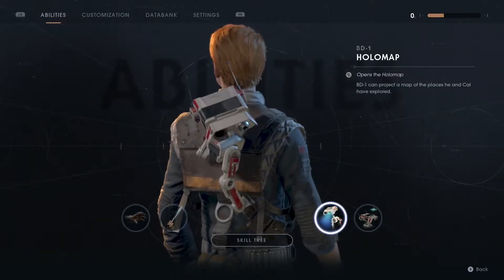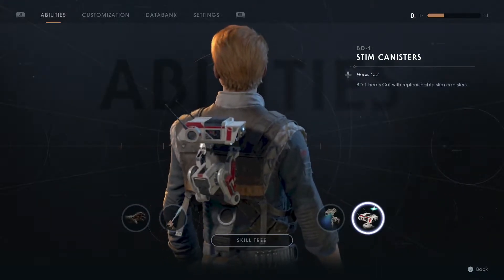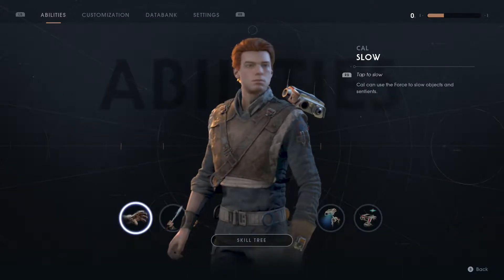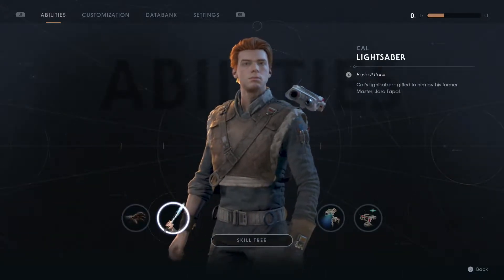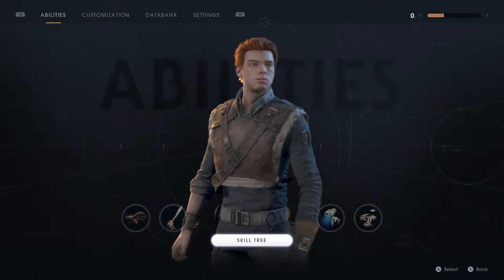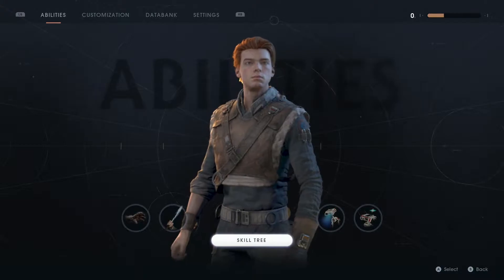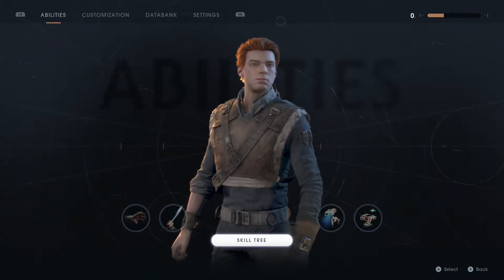Press this button to open the holo map, good to know, and press that to heal. We also have the ghost claw and the base attack. But last time we also went to this planet — I forget its name. We met these strange people, and yeah, we're looking for a Jedi, I guess.